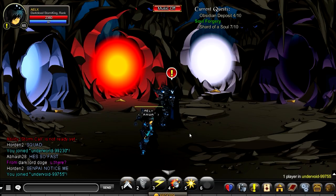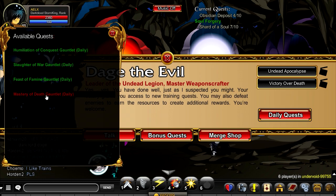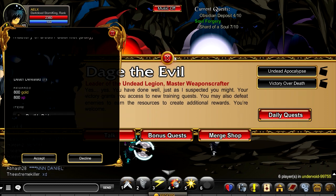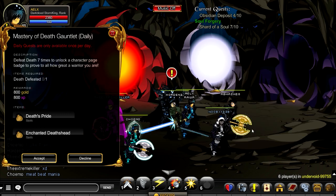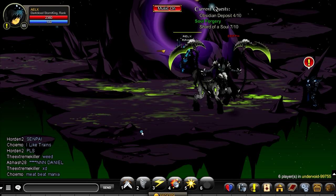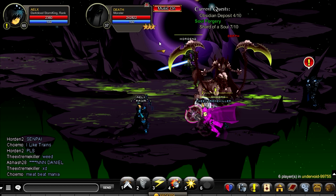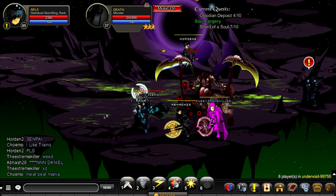In order to get this item, you have to do slash join Undervoid. You go to Dej - it is actually from a daily quest. That's right, a daily quest, meaning you can only get one of these per day. Click on Daily Quest and do the Mastery of Death Gauntlet. In order to reach this quest, you have to defeat all the other guys in the quest storyline first, which is a pain. But once you finish it, you do Mastery of Death - you gotta beat this guy once - and then you get the Enchanted Death Sheath. You have to do this once every day, so at most you need at least 6 days to obtain the Arcane Darkcaster.